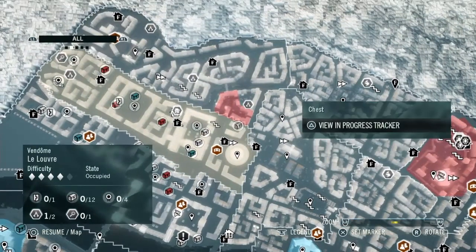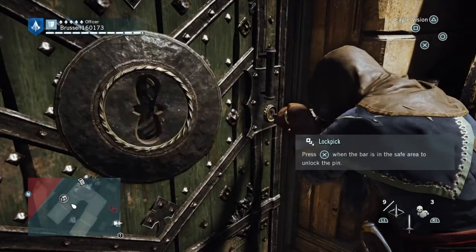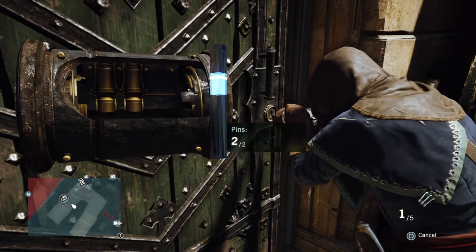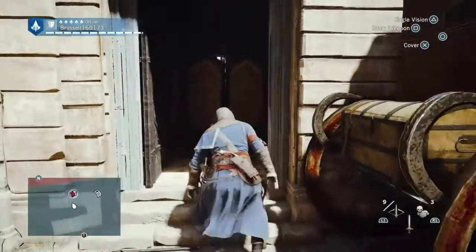There's a nice little fast travel point ready for us, and there's a chest over there to the right of it which is behind a locked door. Just let me show you that. This door is basically guarded as well, so make sure you get there. That was a bit quick but you should be able to see where it is, or rewind to see where the chest was.